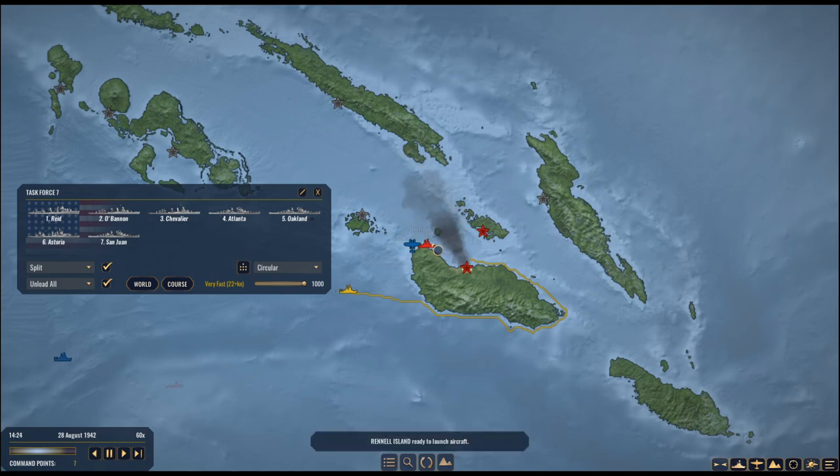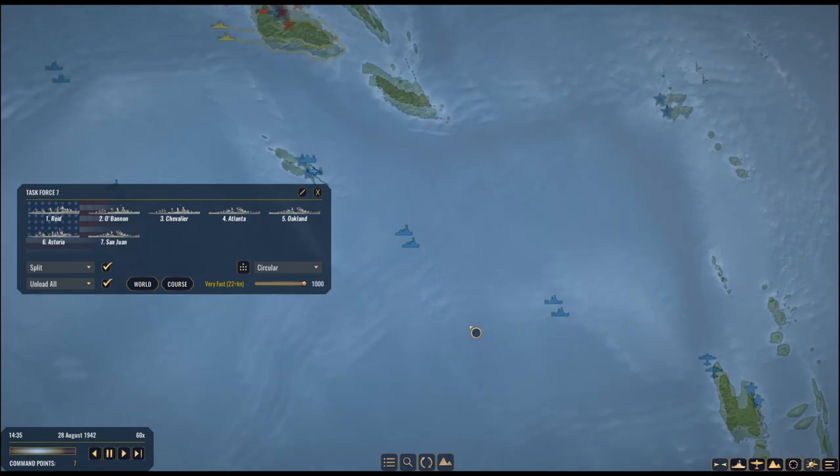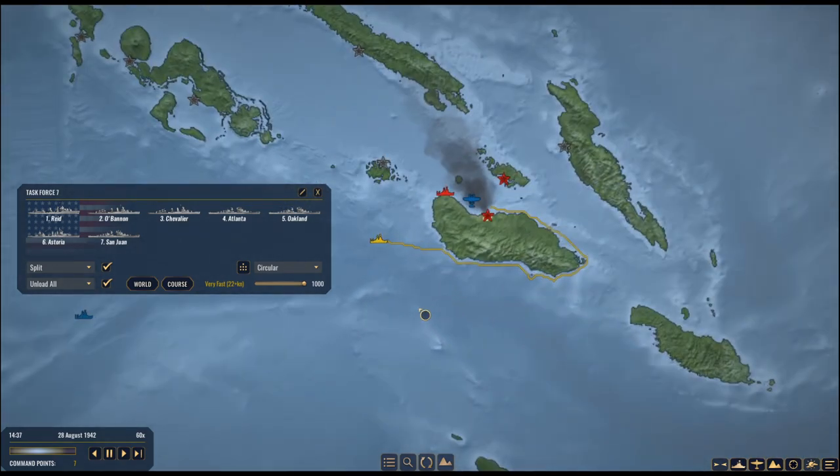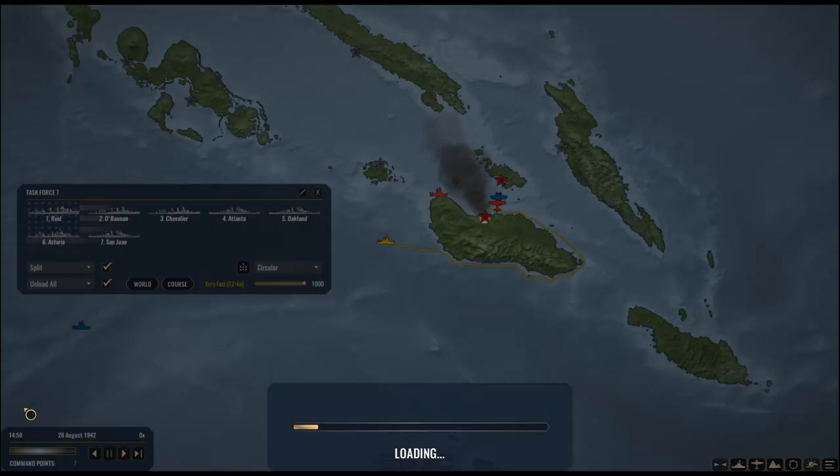Two Japanese heavies and two destroyers versus three light cruisers, a heavy, and three destroyers. The thing you also need to keep in mind is we've got troops on board our ships, so if they take damage, those troops take casualties. I don't want to fight that.